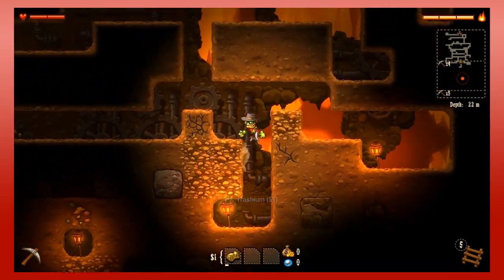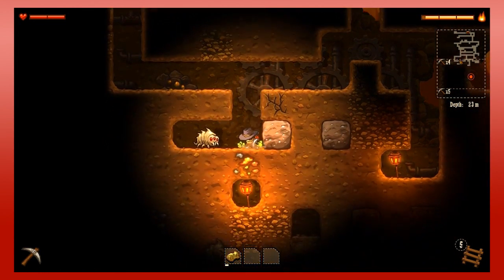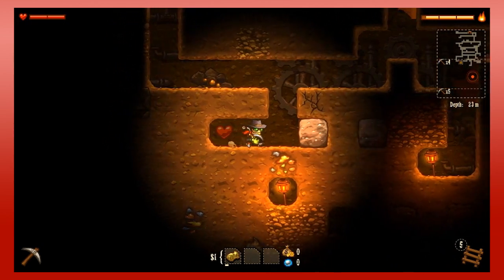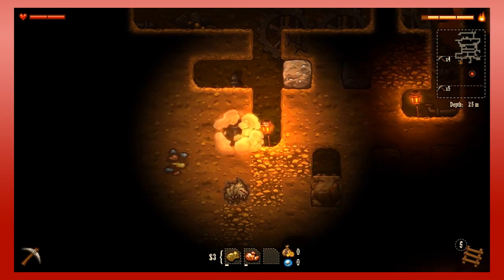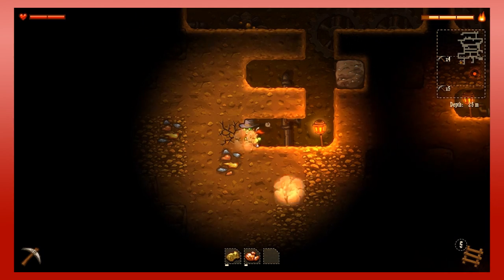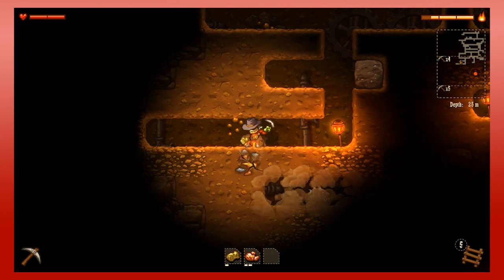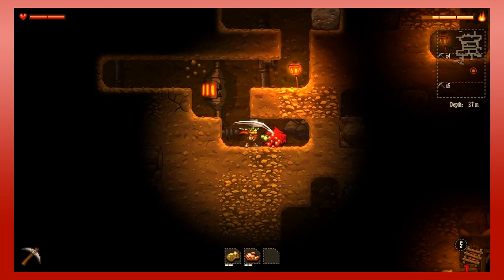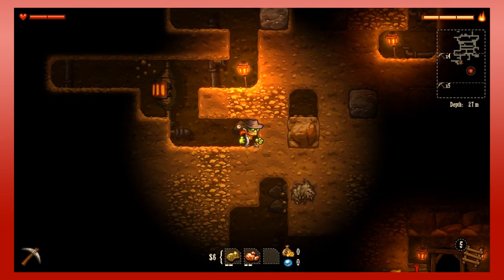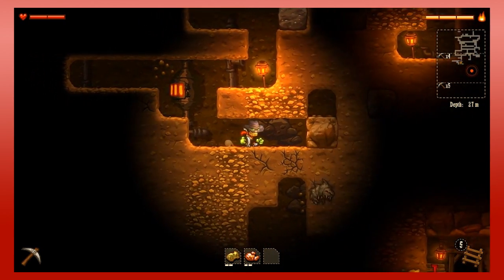I don't know if you can tell that I'm trying to do this somewhat methodically. I think the damaged ground I leave behind will rejuvenate when I go back to the surface, but I'm not sure — so don't quote me on that. The cave is our objective on that mini-map now, and actually I think I can see it from here — yeah, that's it right there.